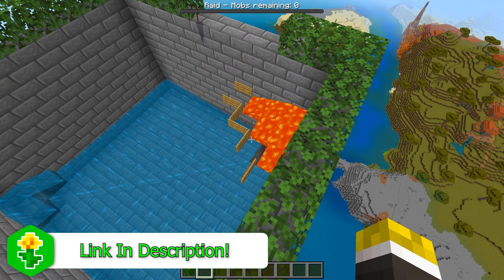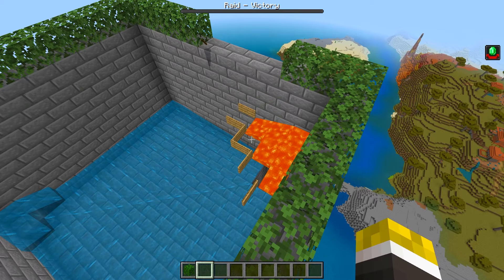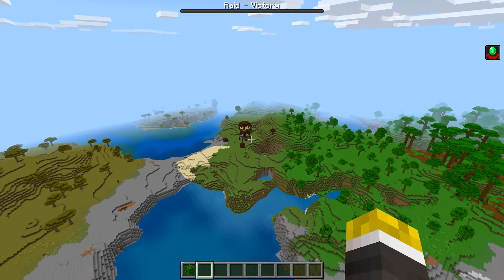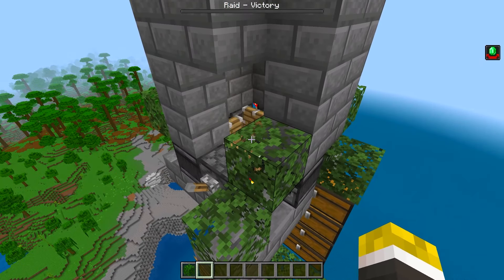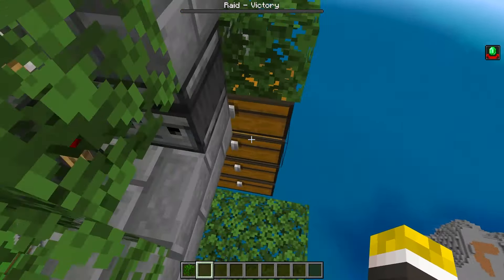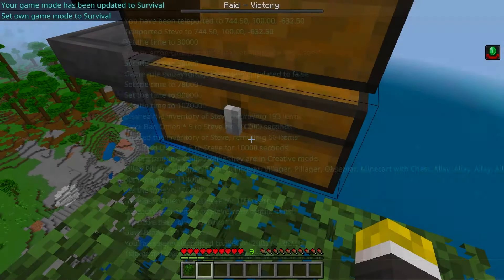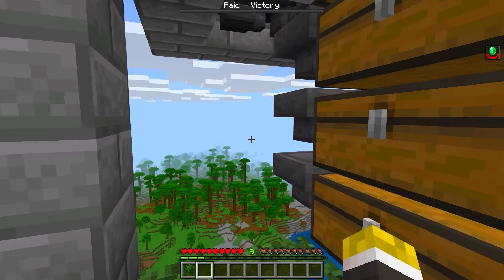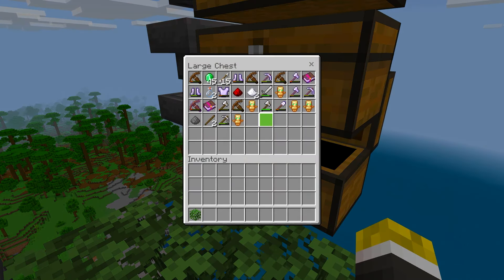I believe this is the last round of the raid, so I'm going to let these guys die and show you just from one max-level raid how many items you can get. As the last guy dies, we get the hero of the village achievement. I've been able to collect all of the XP — going into survival mode, I got nine levels from one raid. Opening up the chest: five totems of undying, 45 emeralds, sharpness books, loyalty books, enchanted items — so much stuff from this farm.